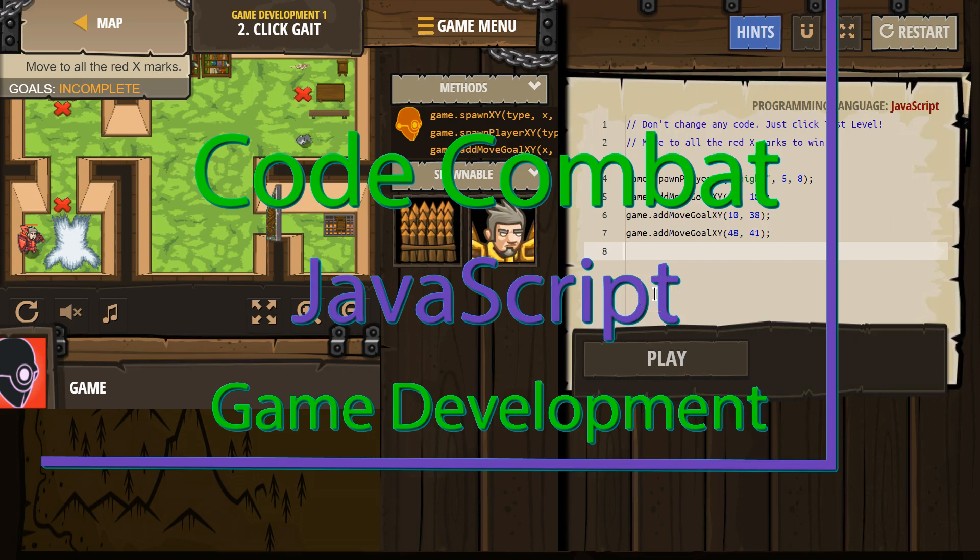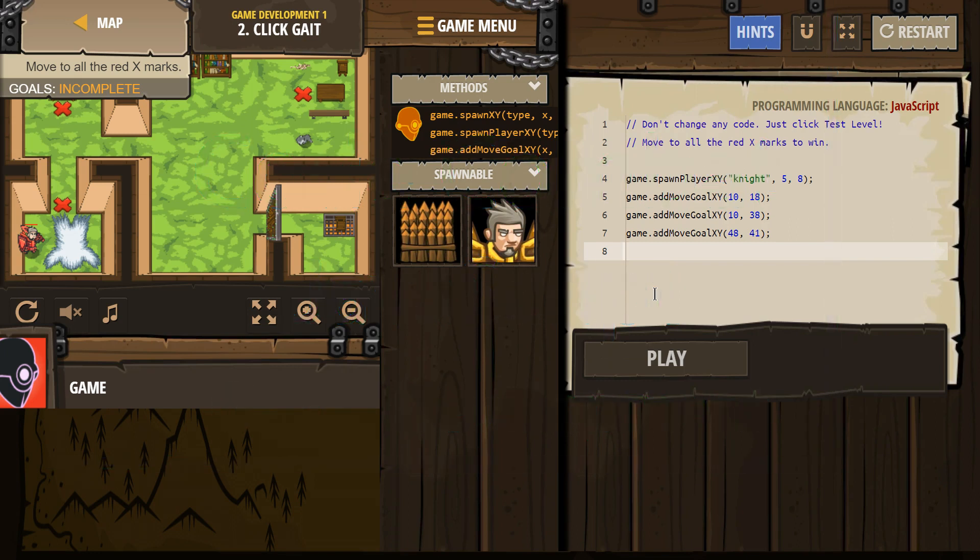This is CodeCombat. I'm currently working on game development. I'm doing the JavaScript version of the course and I'm on level 2, Clickgate. This level drives me nuts. I didn't get it forever. I tried to put a bunch of code here.